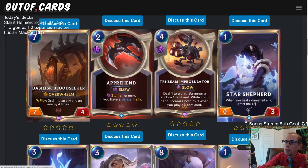Star Shepard — 1 mana, 0/3. When you heal a damaged ally, grant me +2/+0. This is definitely meant for healing decks — there are some cards like the 4 mana 4/5 that heals an ally and your Nexus. This is the kind of card you play if aggro becomes really dominant and you need a 1-drop blocker that can grow. It's an anti-aggro card that won't normally be in a deck. I don't really know why this is a rare and not a common.